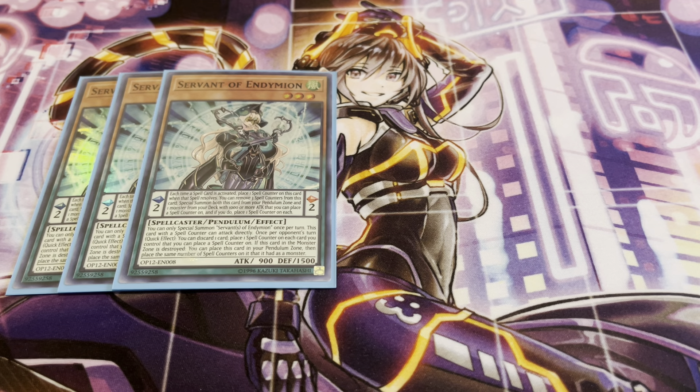While this card is in your Pendulum Zone, each time you activate a spell, you place a spell counter on it. Then you can remove three spell counters, special summon this card from your Pendulum Zone, and one monster directly from your deck. So this card is essentially a one-card Electrumite, because it literally just gets you two monsters. Once this card and the card you summon are out, you place a spell counter on both. The card you summon has to be a monster that can hold a spell counter — your most popular target is going to be Mythical Beast Jackal King. Also, for the Endymions, you can only special summon each of them once per turn.